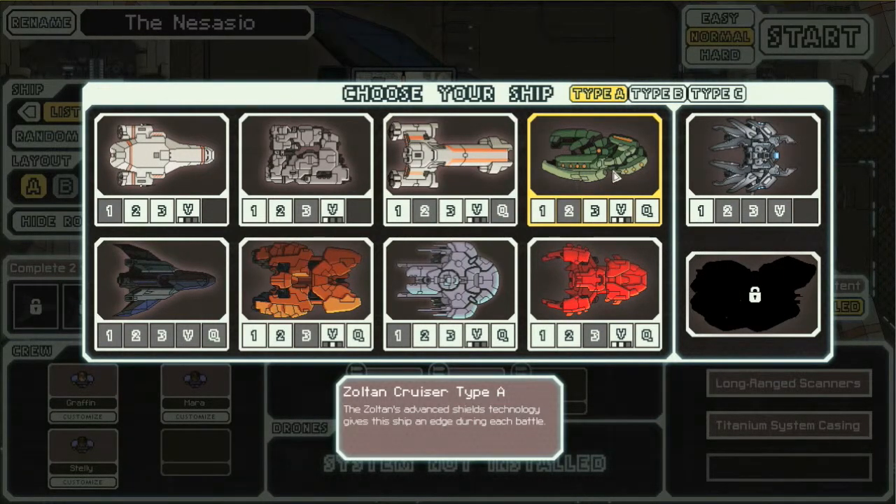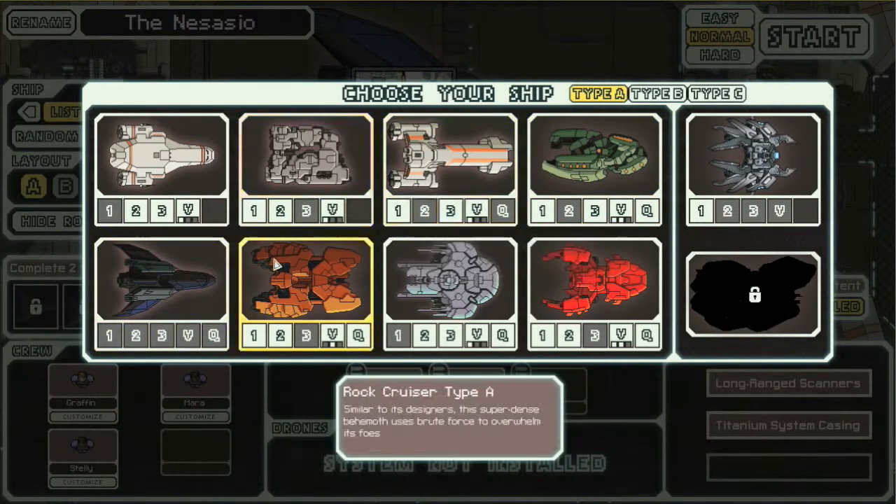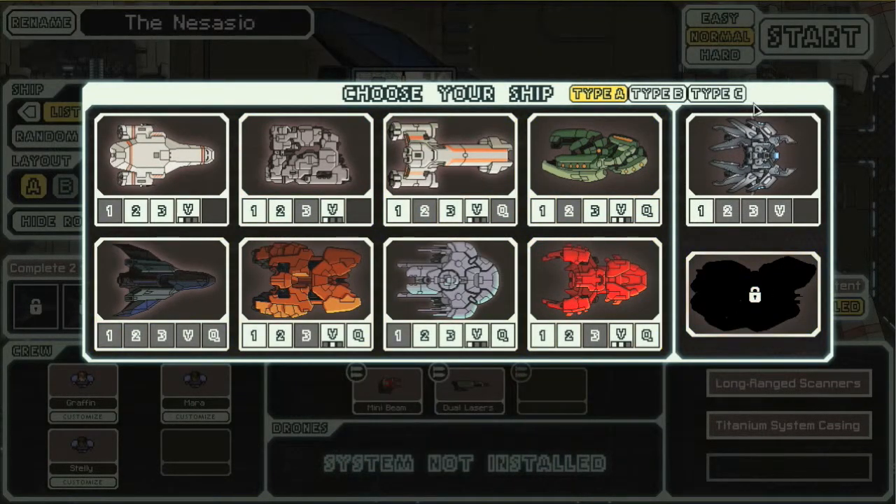Like, if you beat the game with the Zoltan cruiser, it automatically unlocks the stealth cruiser. If you beat the game with the stealth cruiser, it automatically unlocks the rock ship. Beat it with the rock ship, it automatically unlocks the slug cruiser, and so on and so forth. So there is a progression — you have to beat the game with one ship to unlock the next, and as you can see, I have beaten the game with many, many ships.